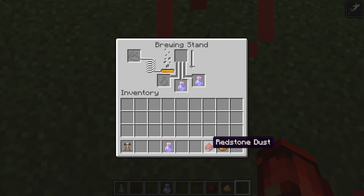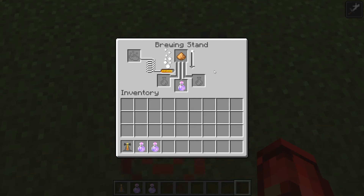This is where you can make two different potions. We want our potion of speed to last for eight minutes, so I'm going to add the redstone to these two bottles. And to the final bottle, I'm going to add some glowstone, which will transform it into a Potion of Swiftness 2, which will only last for one and a half minutes but will give you 40% more speed than a Potion of Swiftness.